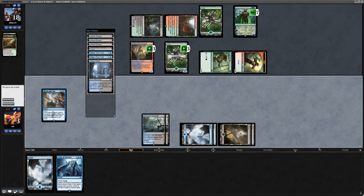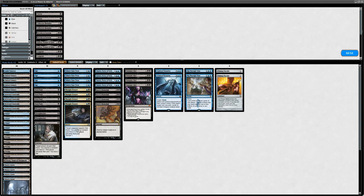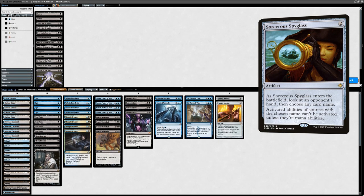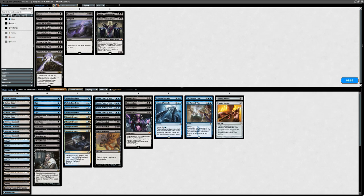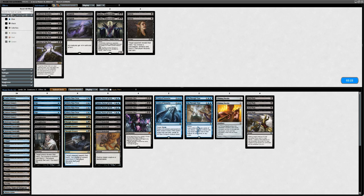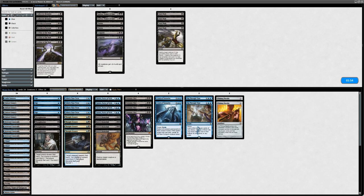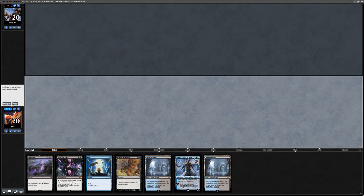Going to game two against Jund midrange. We bring in two Pithing Needles for the various planeswalkers — hand disruption will help us know what to name. Languish could be okay, Kalitas matches up well against their 3/3s and 2/2s. Drown in Sorrow doesn't get Nissa lands. Fatal Push doesn't do much beyond killing the Elf — killing a token or a land is not where we want to be. We cut Fatal Push and bring in the two Languishes over Kalitas since they probably have removal in planeswalker form for Kalitas anyway.